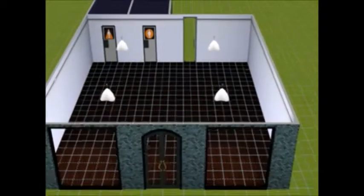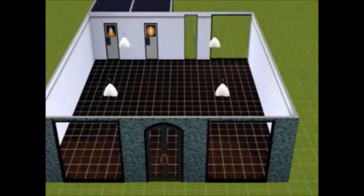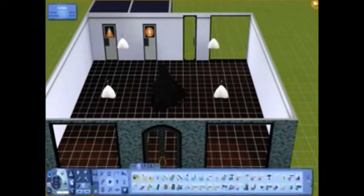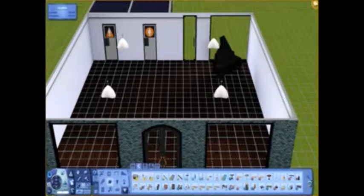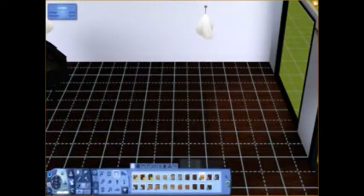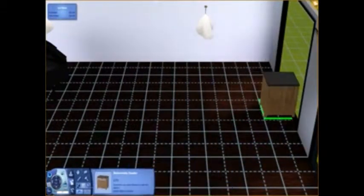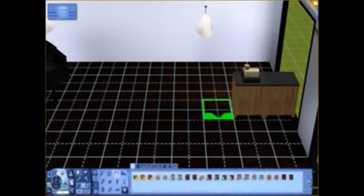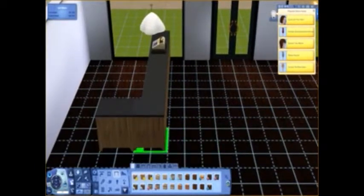I'm trying to figure out the back — how I want to do it — so I put in a glass door and a big window. Then I put a piano in because I thought it'd be super cute if your sim wants to play piano while everyone drinks their coffee, or if you want to listen to someone else play piano.